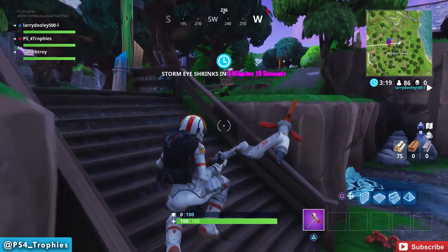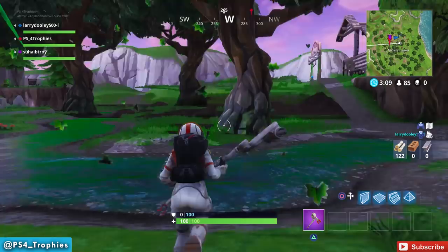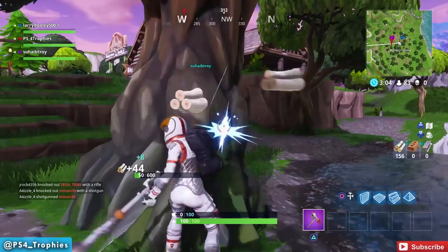Each item that comes out of it is going to be the same rarity as the rarity of the vending machine, so a green vending machine will always give you green items. The items are random — it can be a weapon, it could be a shield potion, or possibly if you find a blue one it can be a jump pad.